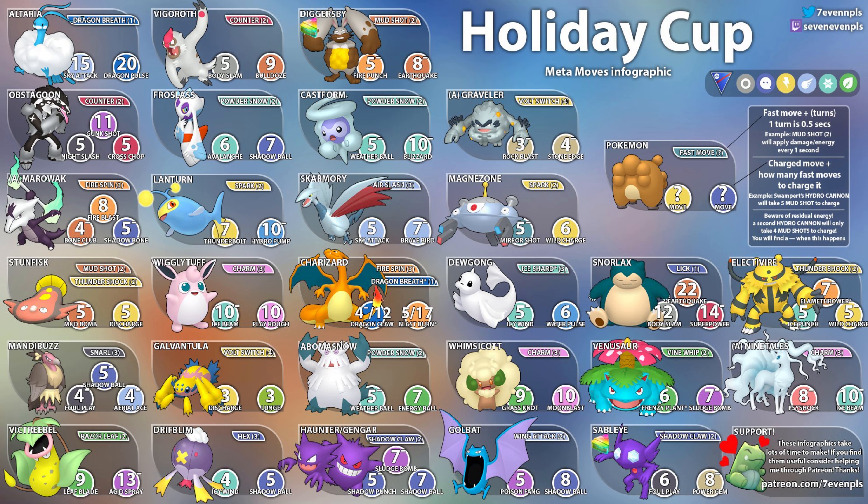Next up we have Drifblim with Hex. Four Hexes to get to Icy Wind and five to get to Shadow Ball. Really good Pokemon — I want to see how many players use it in the Holiday Cup, but I think it will probably be a pretty good pick.